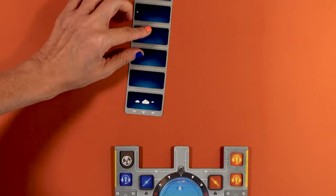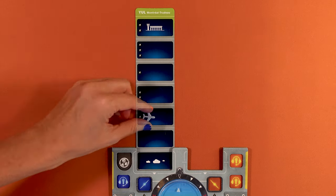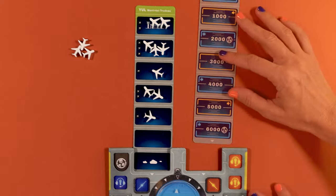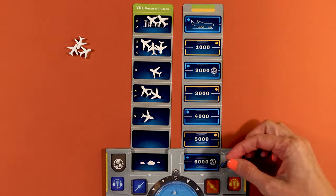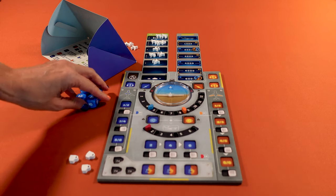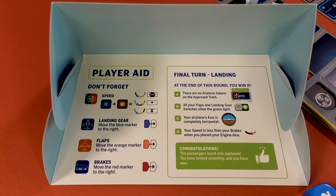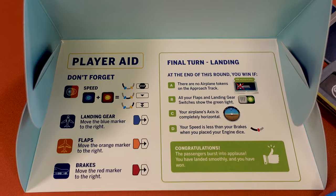In your first game you land in Montreal. Place this approach track here with the clouds showing here. Add plane tokens as shown — one for each traffic icon, keep the others nearby. Place the altitude track here with the 6,000 feet showing. Add two reroll tokens, one here and the other there. Each player sets up their screen and takes their four dice — the blue pilot on the left and the orange co-pilot on the right. The screens also serve as player aids displaying the most important information you need during the game.